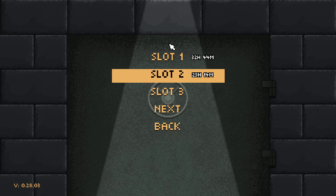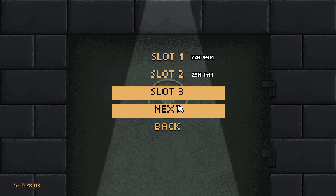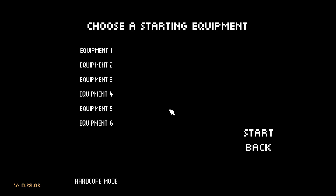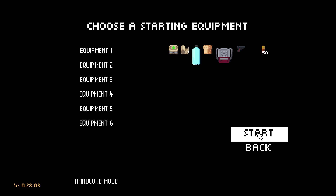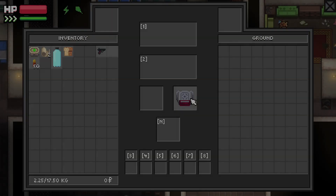Hey everyone, welcome back. Meet Murphy here. Today we're gonna go through the rule set that has been developed during this season of Hardcore. We're gonna start a brand new game and select equipment slot number five. This gives us the hardest layout with zero starting rubles.